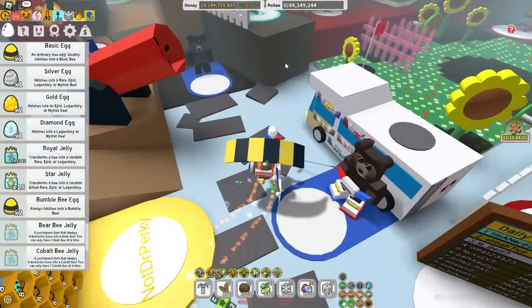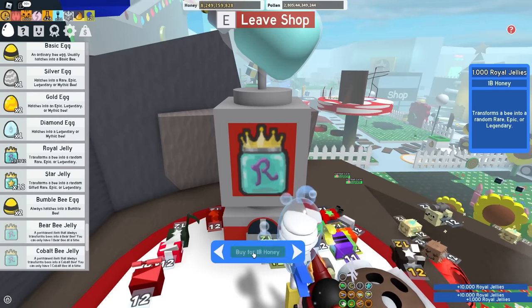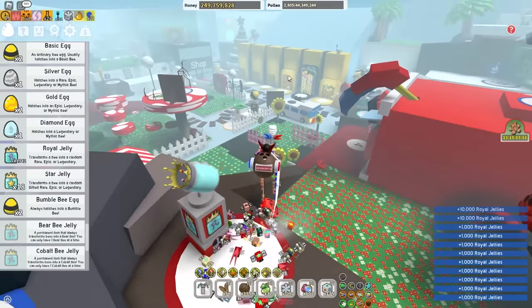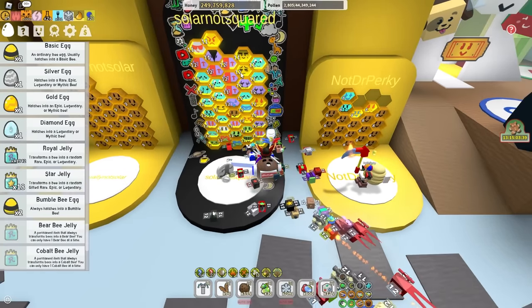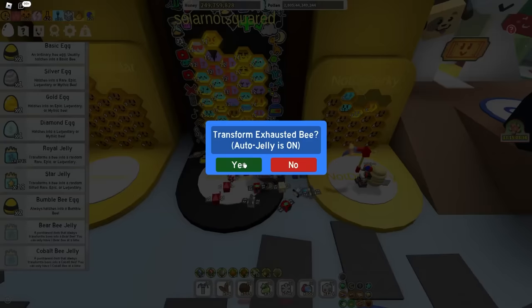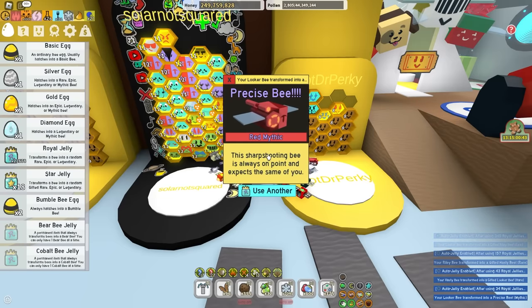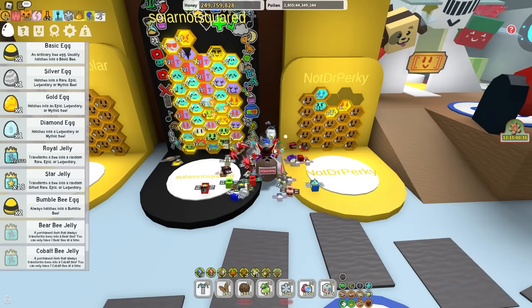We've got about 30 billion again. So let's see how much royal jelly we can get. Woohoo! I'm gonna be poor! Okay, now we're poor. I have 41,000 royal jelly. Let's see what we can do with this. We're gonna replace exhausted bee because he's exhausted anyway — might as well give him a break by killing him. We got another precise bee, with still 20,000 royal jelly to spare, which I'm gonna save because if I gamble it, you already know we're not getting a mythic.